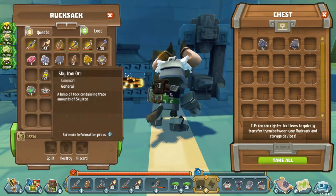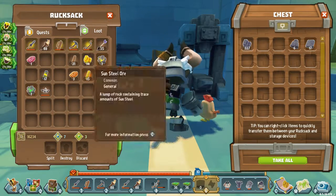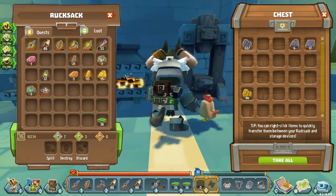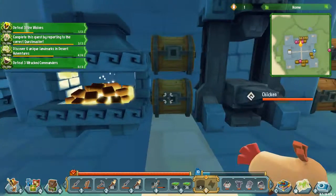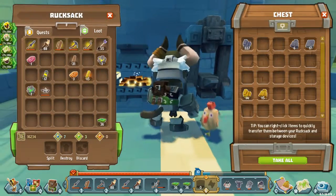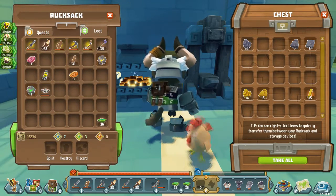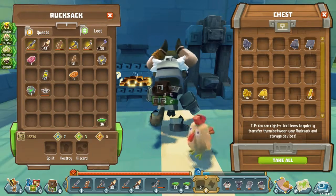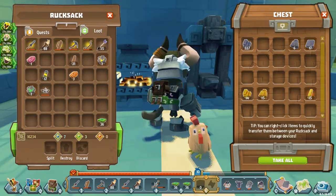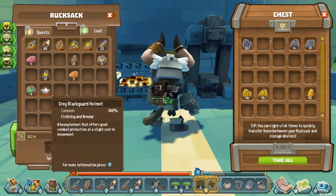Over here is where the ores and whatnot will be going — I have yet to move everything though. My intention with these chests is having two metal types per chest, primarily because of how many I can get of a certain one. Whatever I have the least of will probably take the last two slots, and whatever I have the most of will take the first three rows — that's how I'm going to divvy those up.